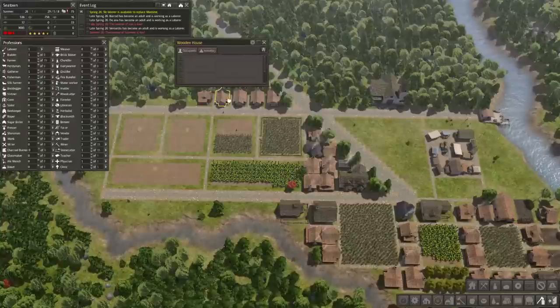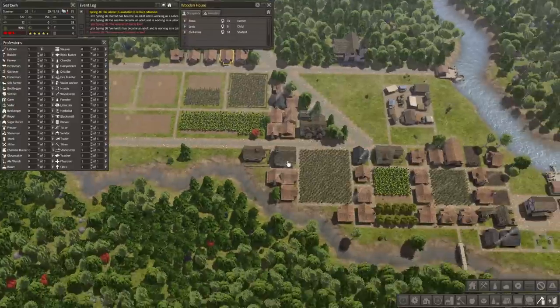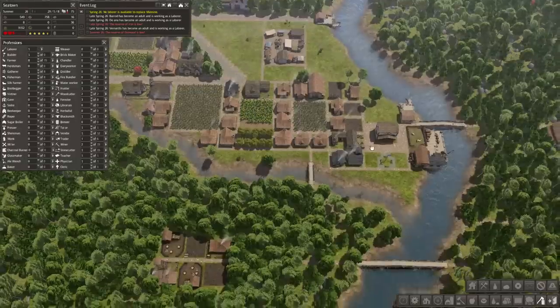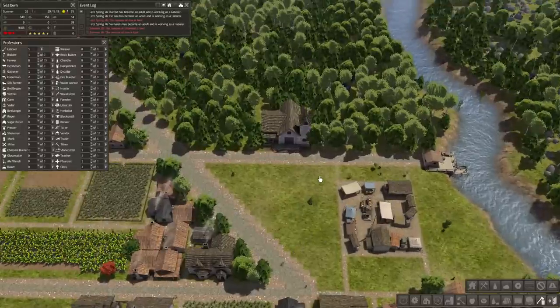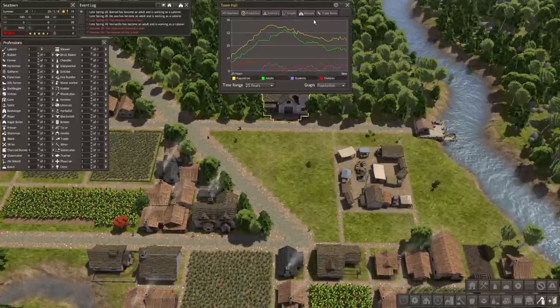So we have some of the old people dying off still. Do we still have empty houses? Yeah we have a couple. These population problems are so strange - it's very weird. Anyway, we have the marketplace now so maybe we'll actually get some nomads.